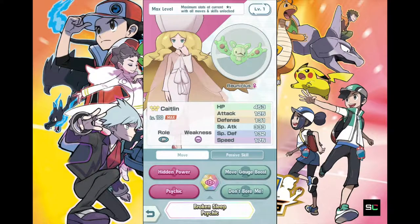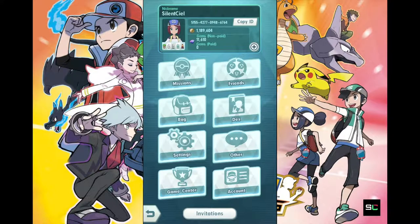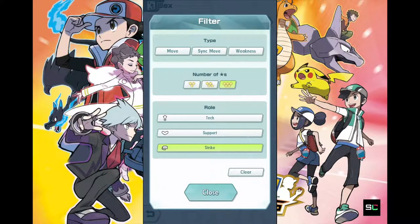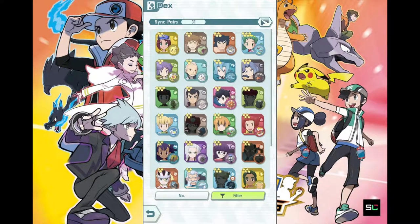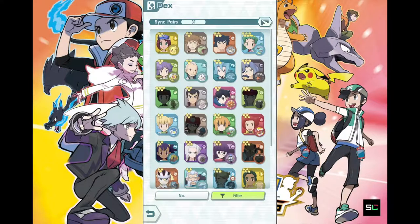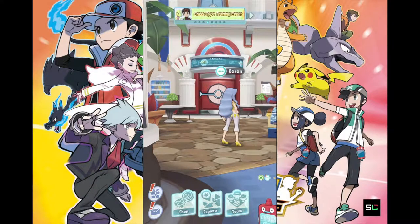She basically replaces Tate. If you guys don't know who Tate is, Tate is the twin brother of Liza, which I've been promoting for a very long time. So Tate is pretty much an offensive psychic user. He's pretty easy to get, so if you guys don't have Caitlyn, he is a very good replacement for her.